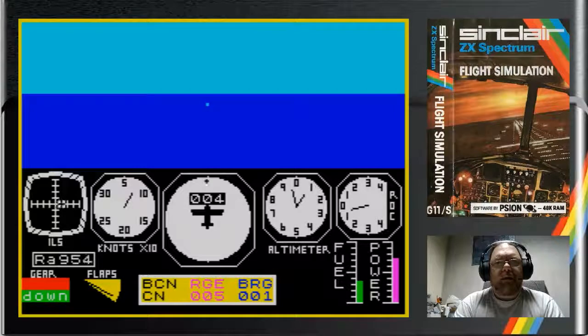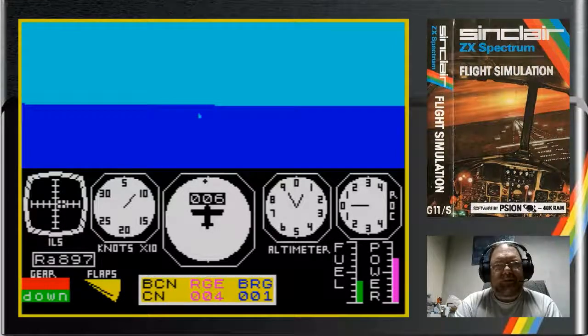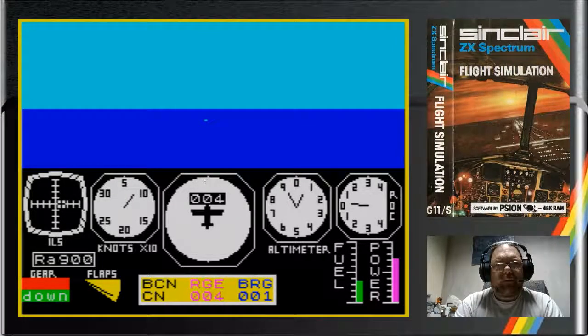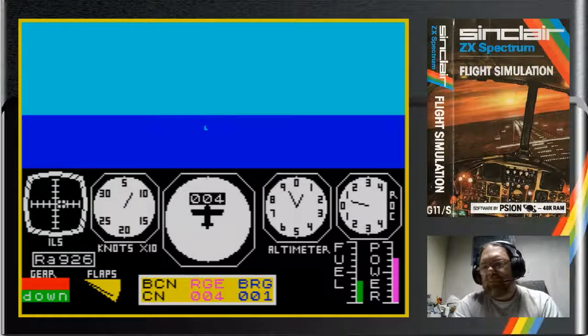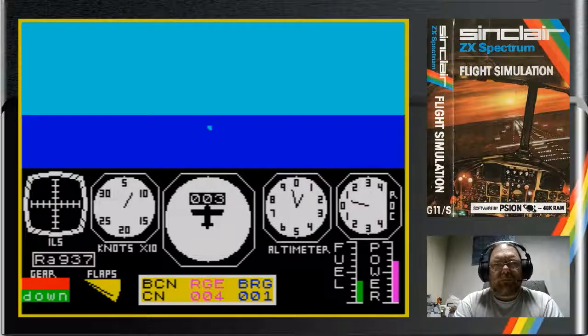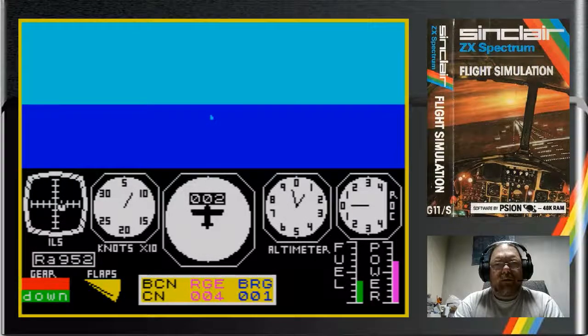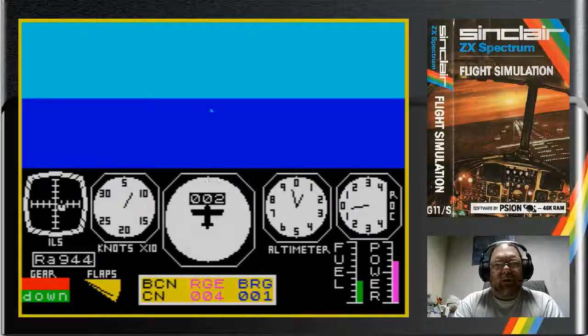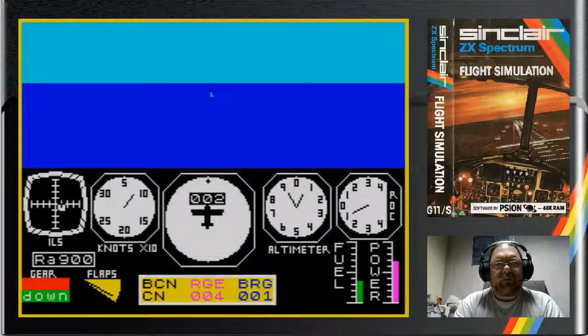Runway is getting bigger — yes, it's now four pixels. We just want to settle into our approach pattern. Now we want to kick us a bit over that way, a bit more rudder pedal. We are not brilliantly in shape, but there we go. We got above the glide slope — we can afford to go above the glide slope.